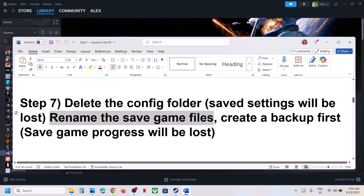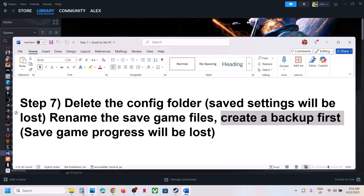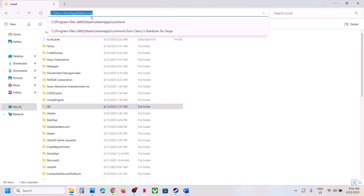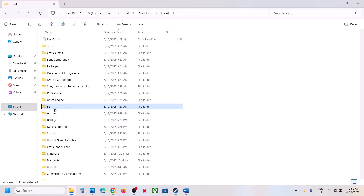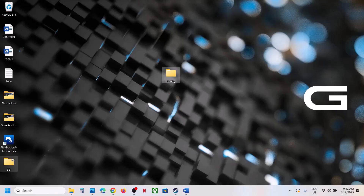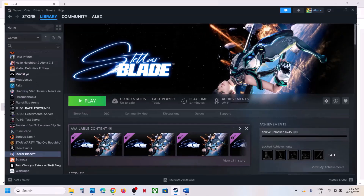If that does not work, rename the save game files. Note that all save game progress will be lost if you do this, so create a backup first. Go to the same location — the SB folder — copy the folder to create a backup. Then right-click the SB folder and rename it. Launch the game and check.